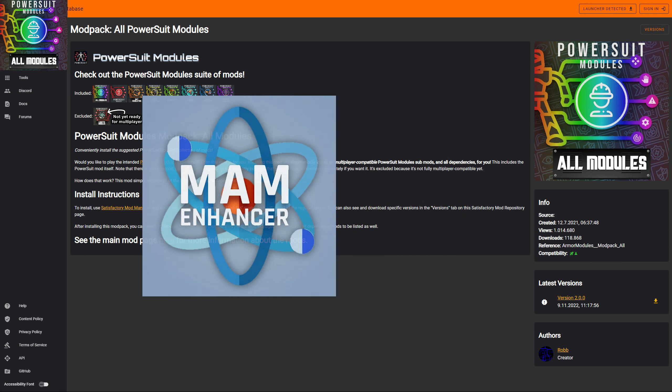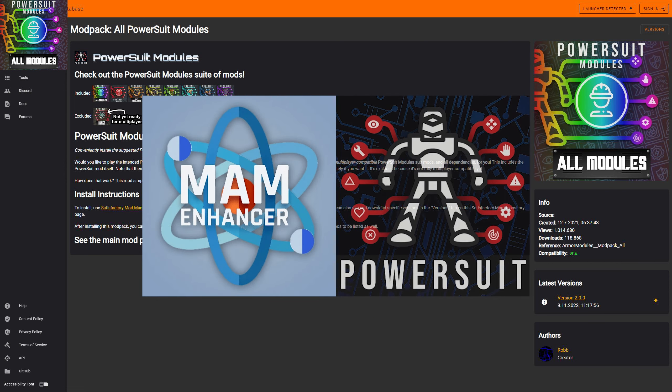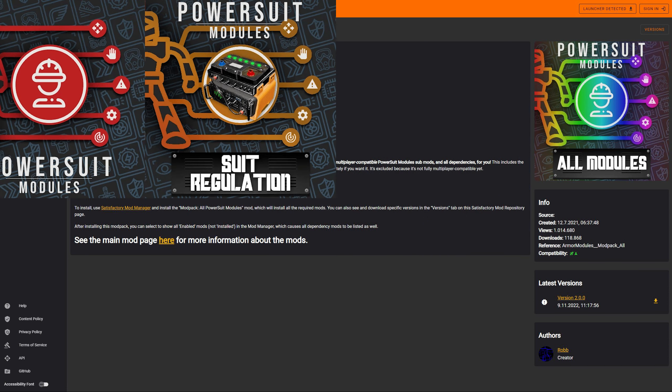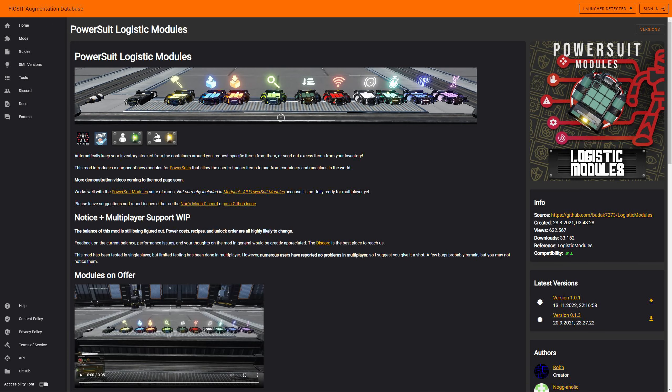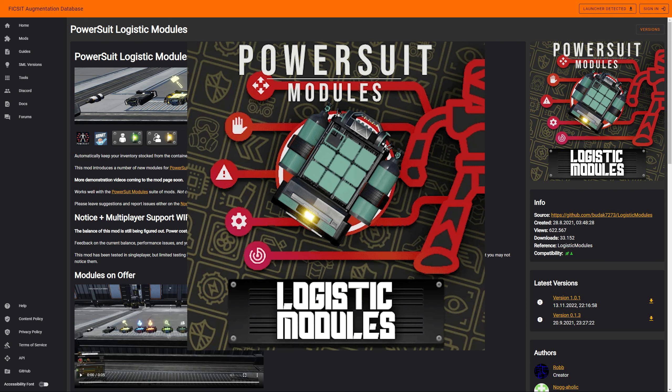With this, you directly install the necessary MAM Enhancer mod, the PowerSuit base mod, as well as all multiplayer compatible modules. But there's another Modules mod which isn't in the modpack. That's because it isn't multiplayer compatible yet, however that is currently in development. So when you're playing in single player, don't forget to install the PowerSuit Logistic Modules as well.